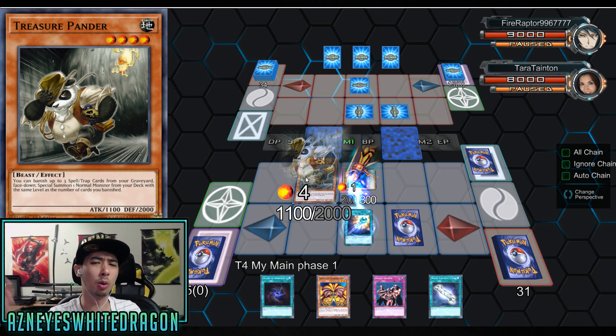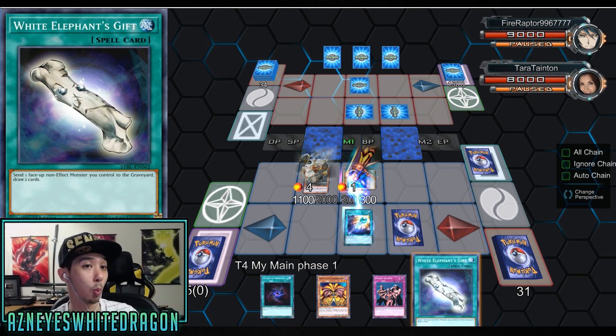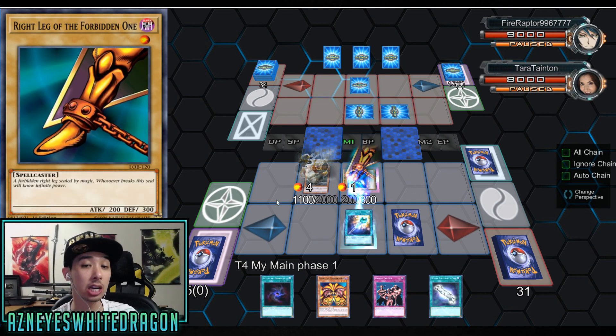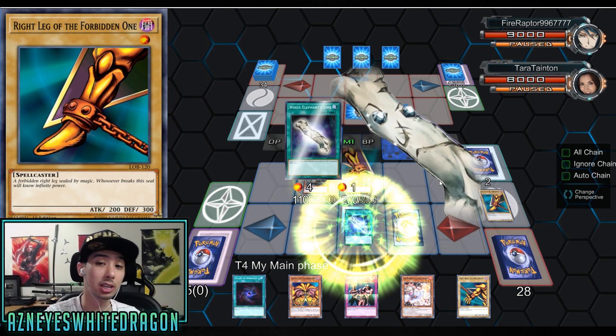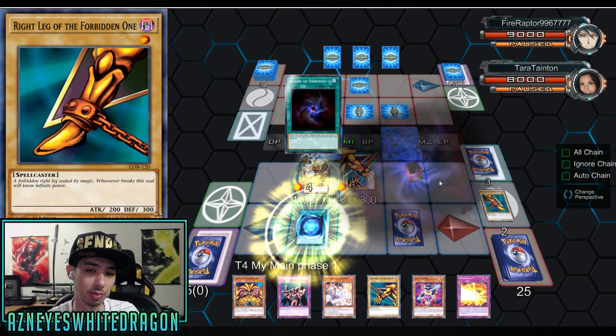Treasure Pander is a card where you can banish up to three spell and trap cards from your graveyard face down to special summon one normal monster from your deck with the same level as the number of cards you banish. You might think, oh, you get out one part, what's the big deal? But you can infinitely get out parts, and you can keep using cards like Wonder Wand and White Elephant's Gift just to draw extra cards and put the Exodia pieces into the graveyard.